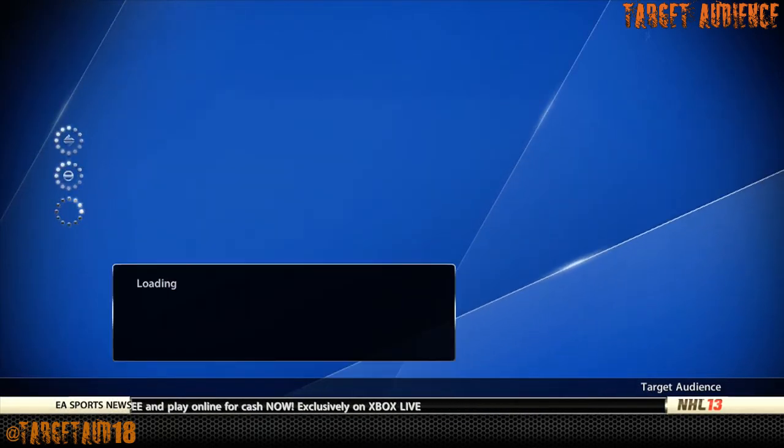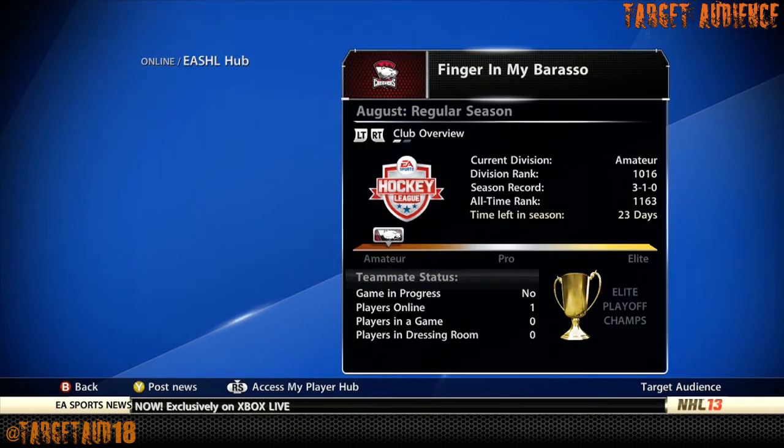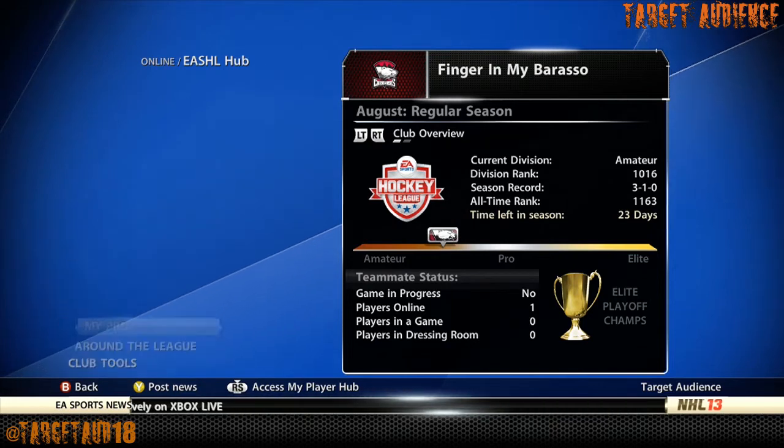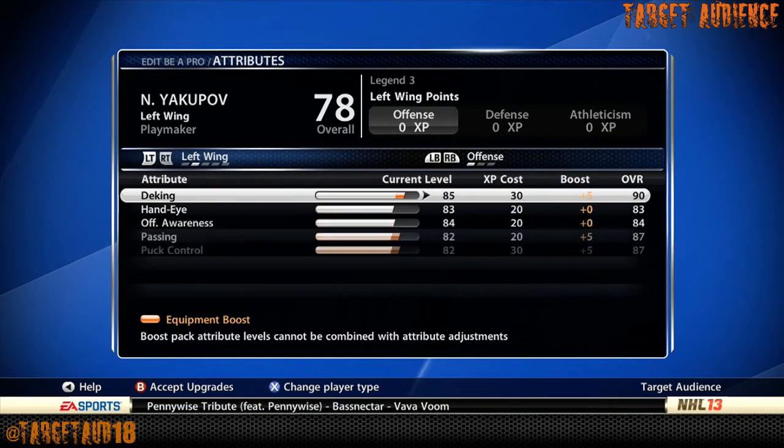Now let's get into the attributes, and you're going to see how closely I got him to being Nail Yakupov in the attribute category. This is probably the more remarkable part — not just his appearance but the attributes, it's just crazy. Nail Yakupov is the player that I use all the time, basically. I don't use this exact build though — I have a tweaked version, my own version of it. I just like to use him because he looks so much like him.